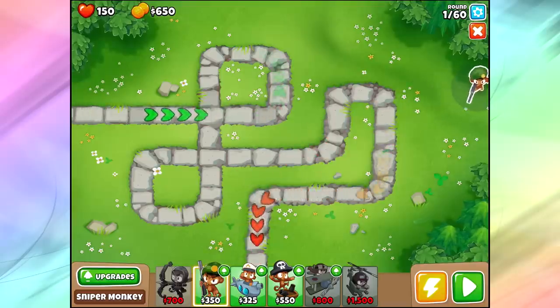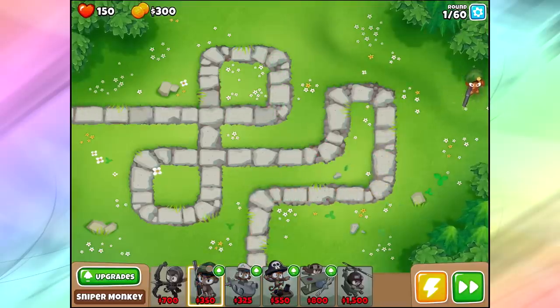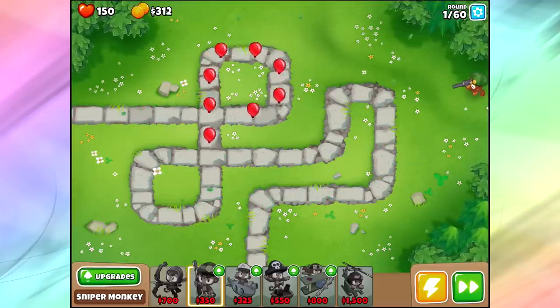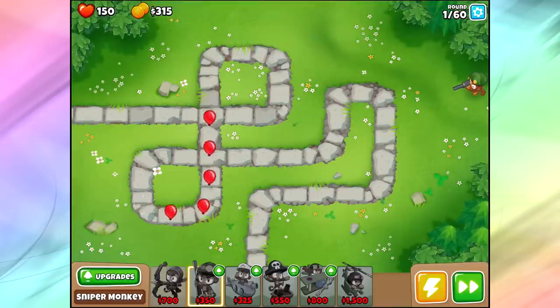So the way to do this is with the snipers, guys. Do the snipers — they're some of the best towers in the game surprisingly, especially on areas where they've got full vision throughout the entire map with no line of sight issues. So what I'm going to do is start off by spamming quite a few snipers.